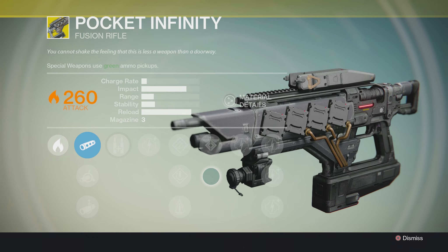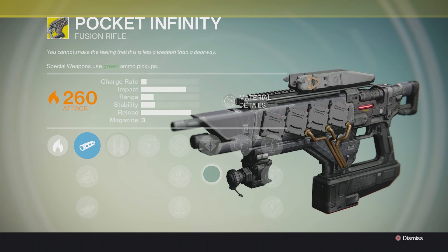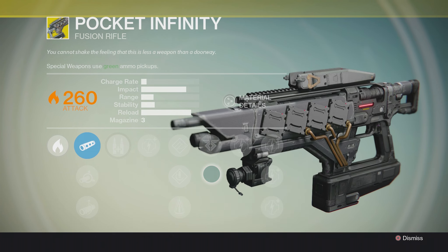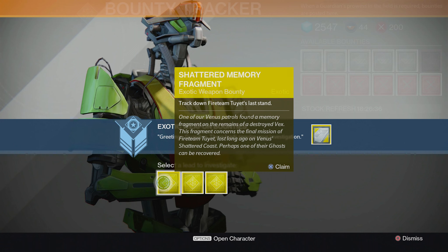Hey, what's up Guardians, TBL here, bringing you another Destiny Exotic Weapon Bounty tutorial on the PlayStation 4. This time we will be covering the bounty Shattered Memory Fragment, which grants you the exotic fusion rifle Pocket Infinity. But alright, let's dive on in.